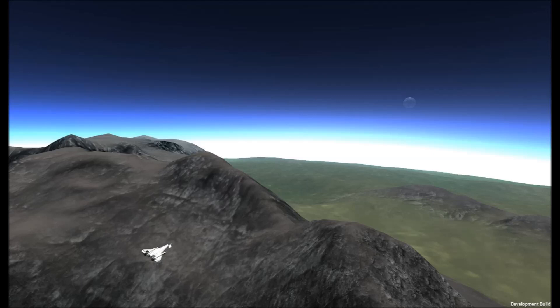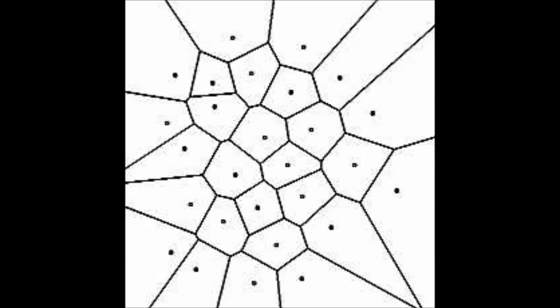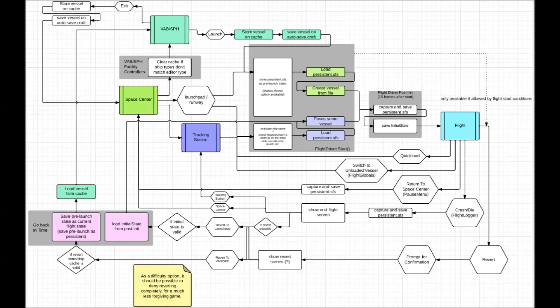And terrain? Kerbin's terrain is getting a fresh coat, along with pretty much every other planet. The coolest part of this: procedurally generated craters. Harvester's been working on these for a little while now, and they're looking great.